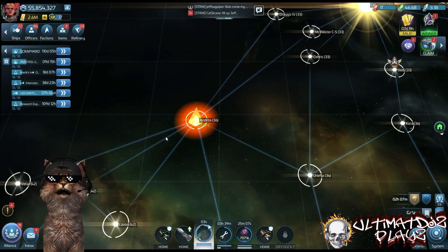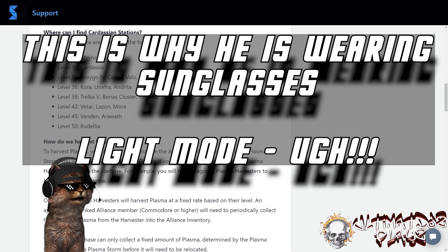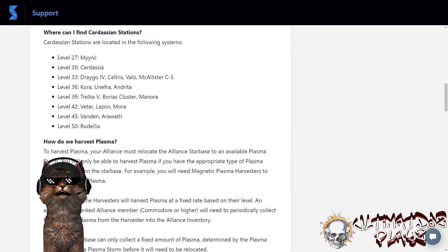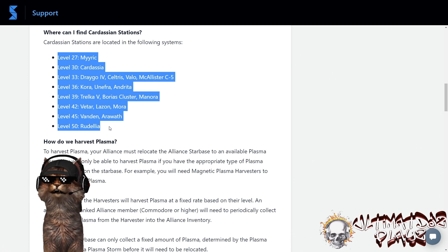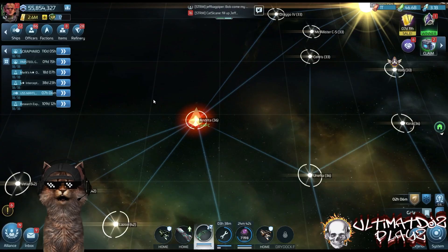First thing you're going to have to do is run armadas. Where do you find the armadas? Thanks to startrekfleetcommand.com, you can search where to find Cardassian stations — these are the armadas. Here are the systems you can find them in, level 27 all the way through 50. There are uncommon, rare, and epic armadas. They take the same number of directives as normal faction armadas: 100 for an uncommon, 200 for a rare, 500 for an epic.